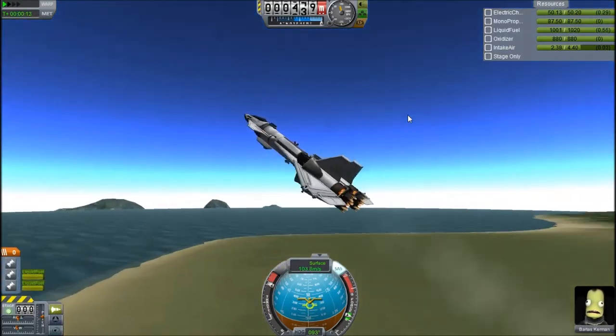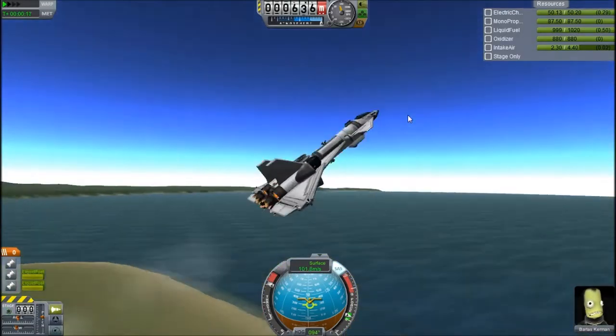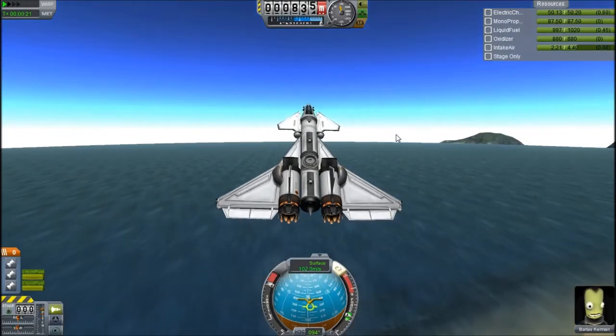This old SSTO has two ram air intakes and four radial air intakes, two turbojets, a toroidal aerospike, and a whole bunch of fuel and wings, so it has plenty of lift.